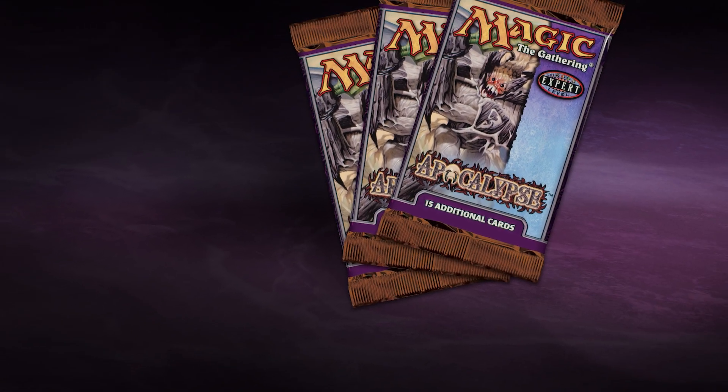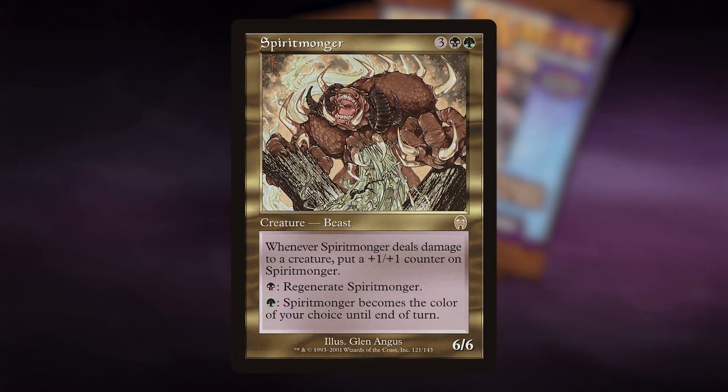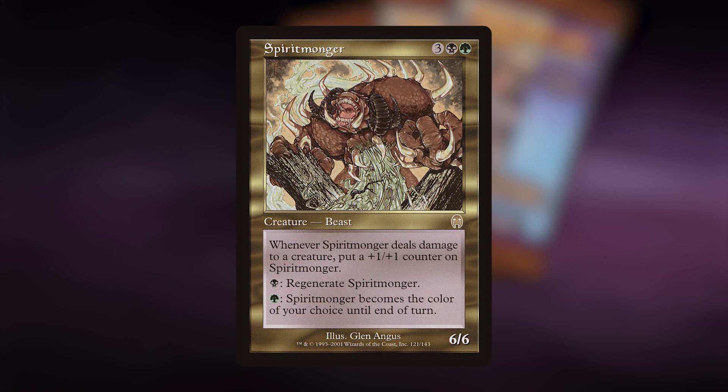Printed in the third set of Invasion block, Apocalypse, Spiritmonger is a 5-mana black-green 6/6 beast with three abilities. The first ability lets you put a +1/+1 counter on Spiritmonger whenever it deals damage to a creature. The second ability lets you regenerate it for 1 black mana. And the third ability lets you change its color for just one turn at the cost of 1 green mana.